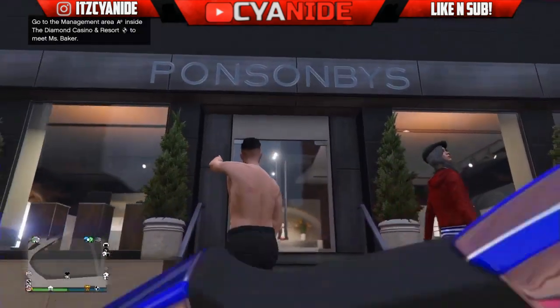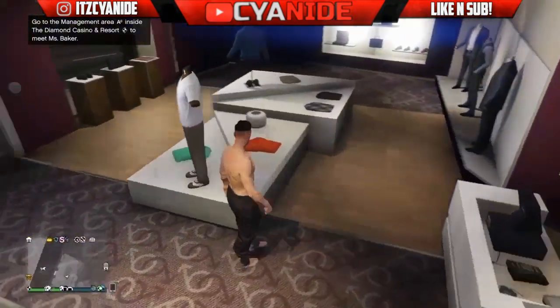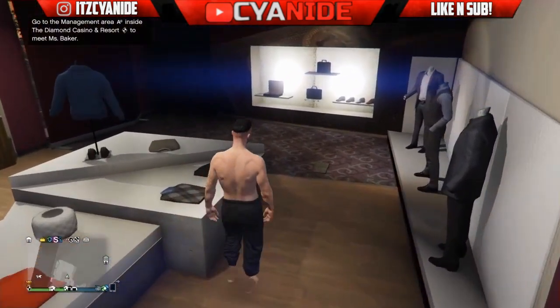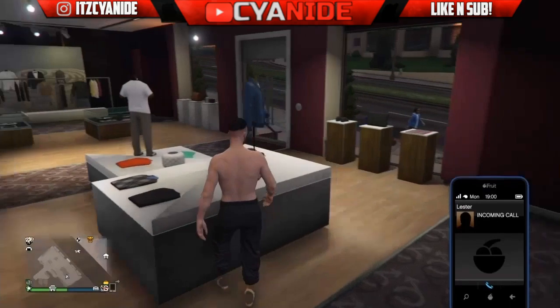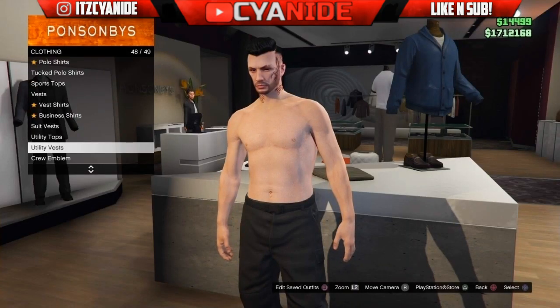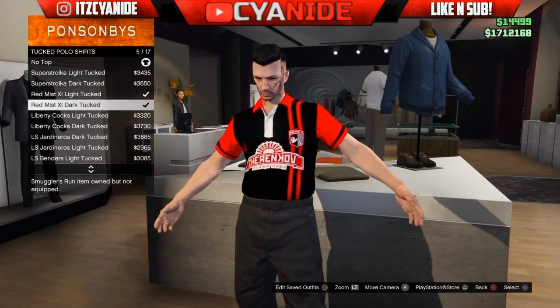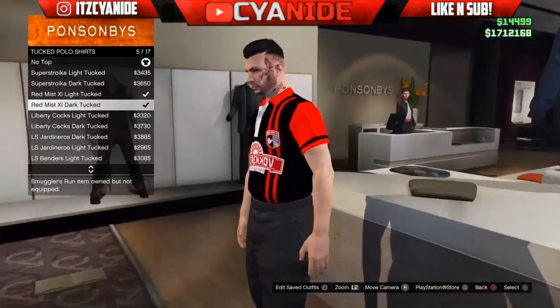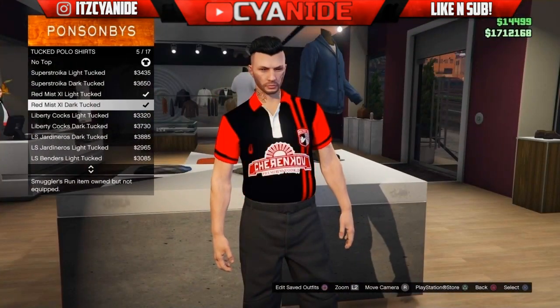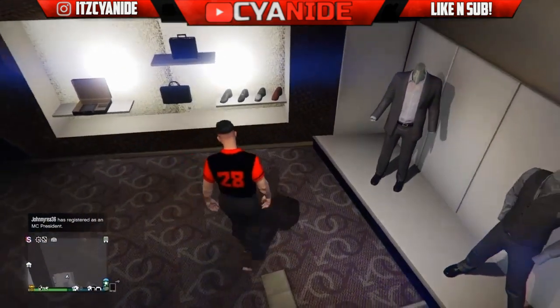Once you're back online, you'll notice you have the black joggers. Now go over to any clothing store. In the store, go to the Top section, scroll all the way down and scroll back up until you see the Tuck Polo T-Shirts. Go to number 5 — there are two versions but I'm using number 5 — and purchase that.